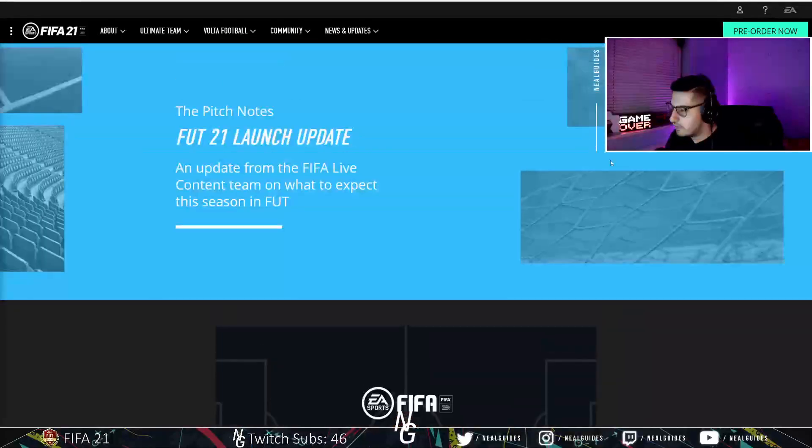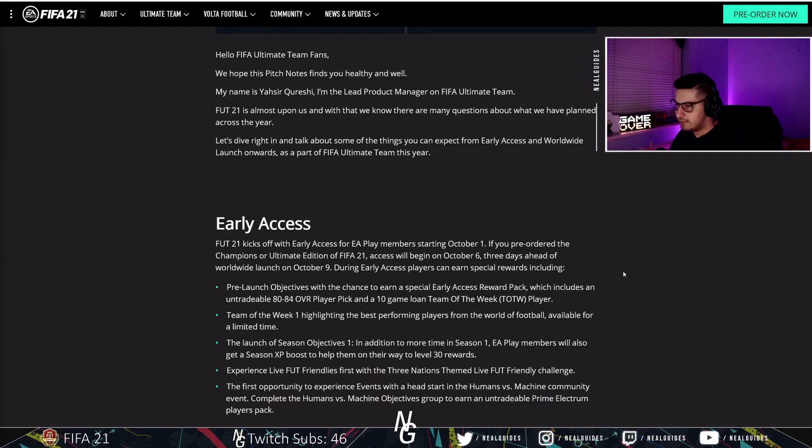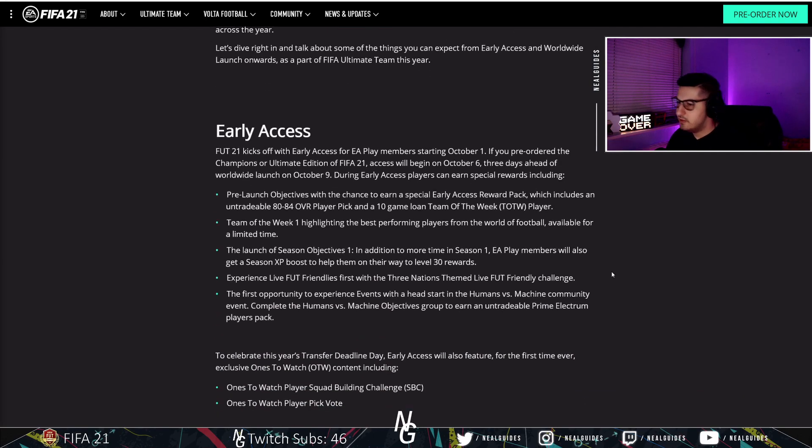There are some new things. I'll kind of skim through everything because I don't want to waste too much of your time. I'll leave the full access notes in the description. They've now officially confirmed that the game releases on the first, early access on the sixth, and then on the ninth for everyone else. EA Access members play on the first, Ultimate and Champions Edition on the sixth, and the Worldwide Release on the ninth.